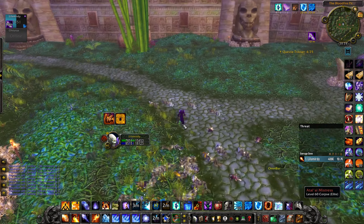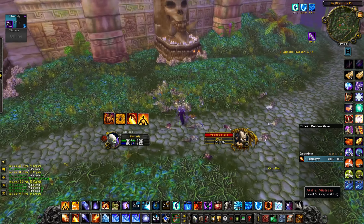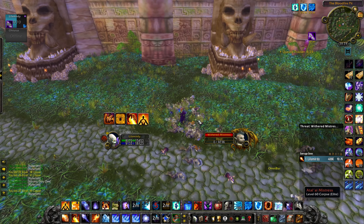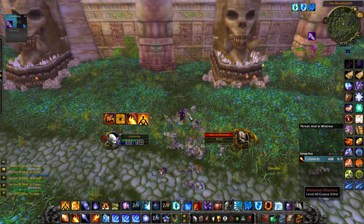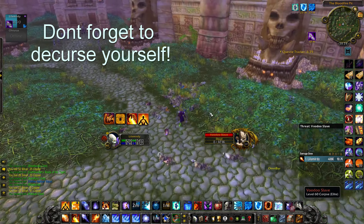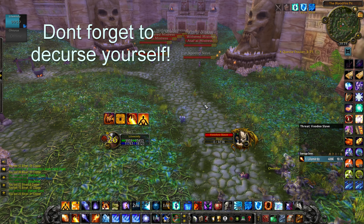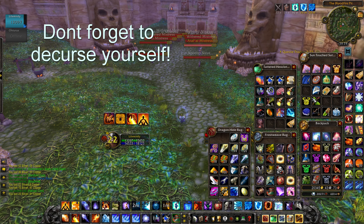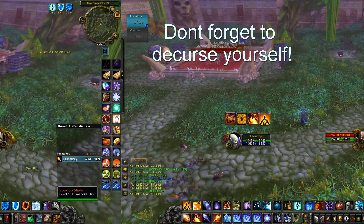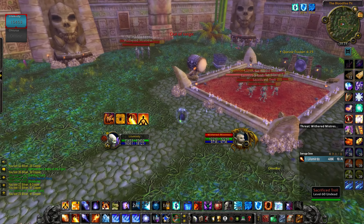Then we move into pull 3 after I have looted. Basically how you're gonna get all your gold from Zul'Gurub is from random greens that you can disenchant, you get the bee juice and the coins that you can sell on the auction house for twink enchants and stuff like that.